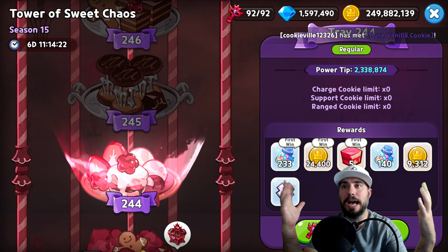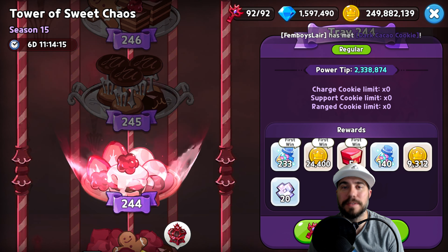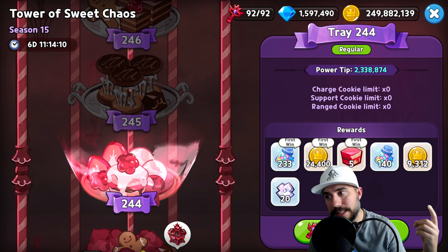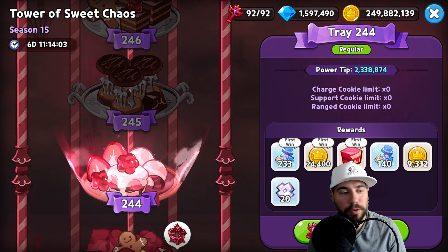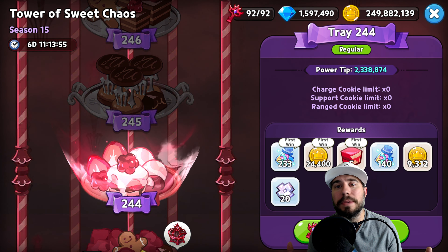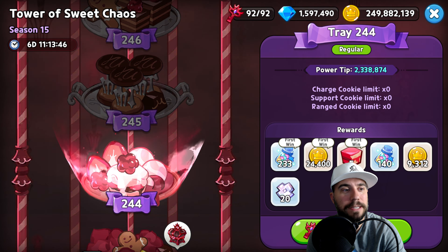We continue to climb the tower of Sweet Chaos, and for today we've got Tray 244 on deck for our guide. Thank you for tuning in — down below you'll find the timestamps as we break down the four T's: the team, the tactics, the treasures, and the toppings. If you have a question or a comment, let me know, and come swing by the Discord server. Never fear, Tray 244 is here!